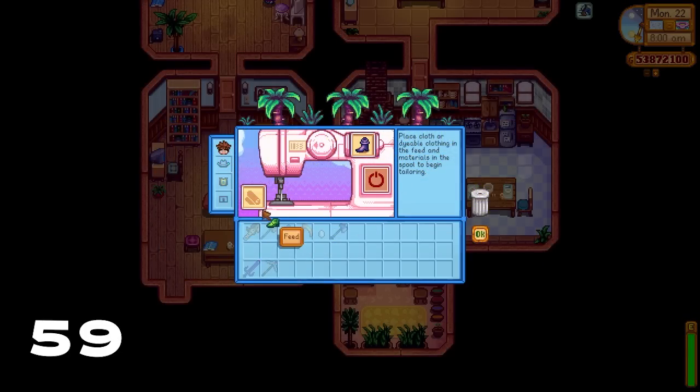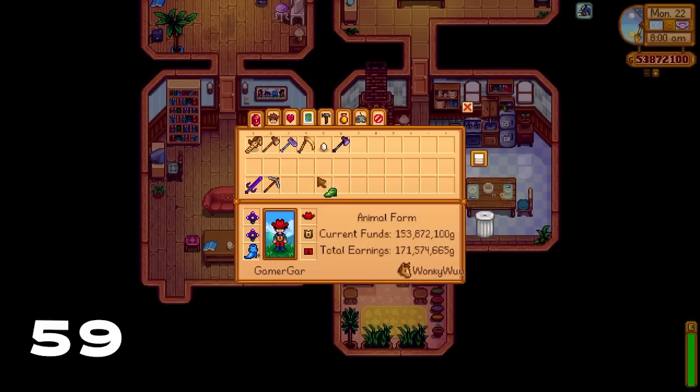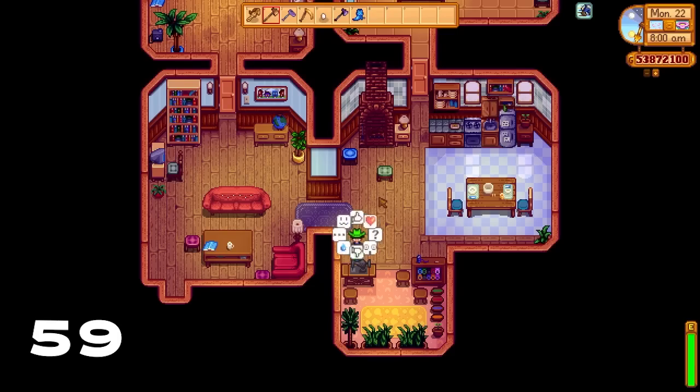If you don't like the way your shoes look, you can actually transfer stats from one shoe to another. We just transferred the stats from dragon scale shoes to leprechaun shoes, meaning we can now walk around in style.